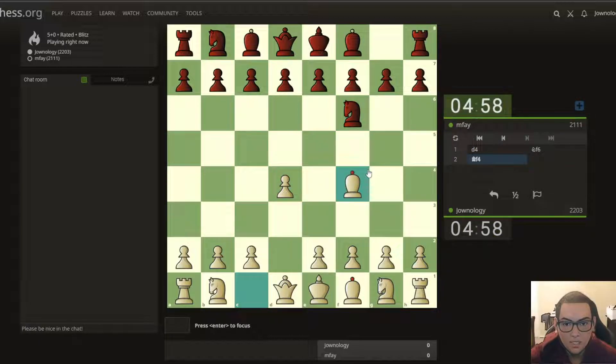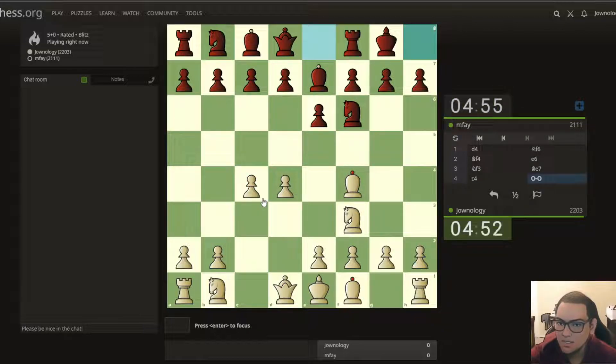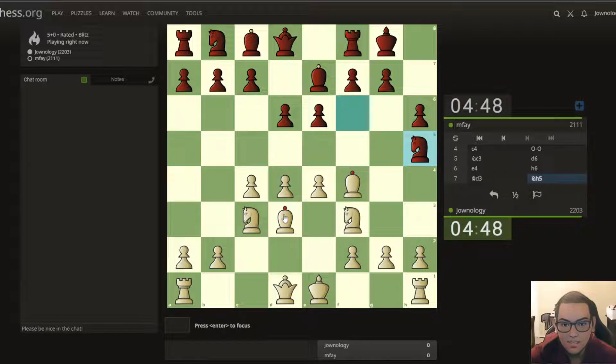My favorite line is Bishop f4, Knight f3, so there's no danger here. I think let's push this one here and change the line. I want to plan to push the pawn here to e4, so now I'm controlling all the center. Then Bishop to d3 supporting — I don't want to exchange my bishop right now.